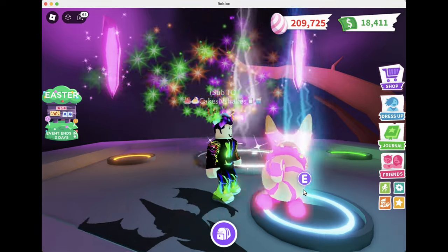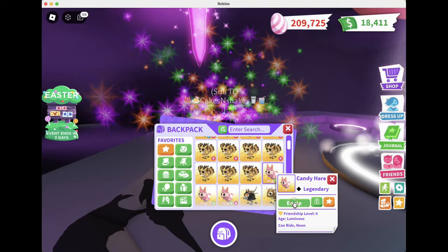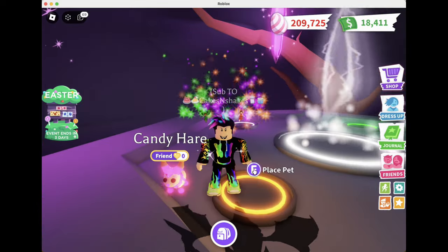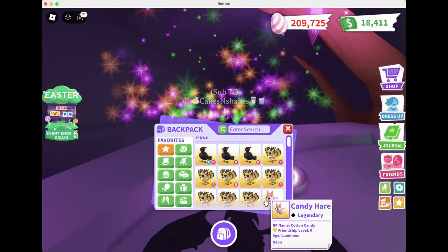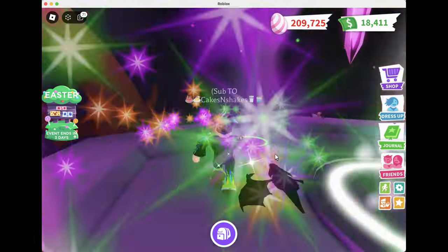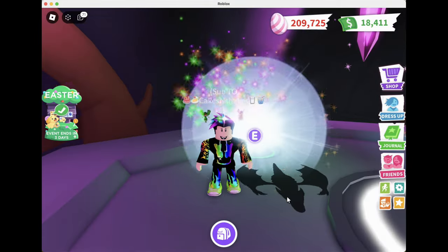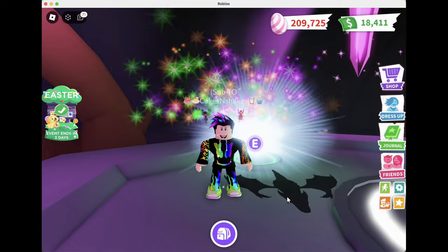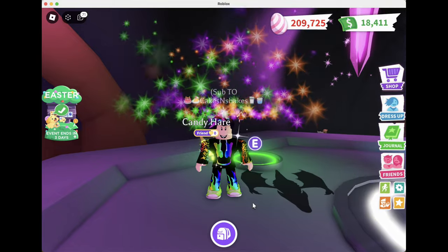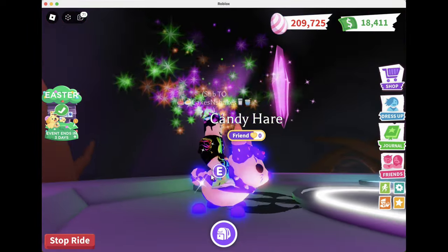Here comes the first neon Candy Hare, and this is really one of my growing accounts folks. There's the second. I must have forgot to place it — here comes the third. I gotta equip it first and then place it. And last but not least, here is the fourth fully grown neon Candy Hare, making the mega — wait for it. Where is the mega? There she is. Oh wow, isn't she cute — the mega Candy Hare!